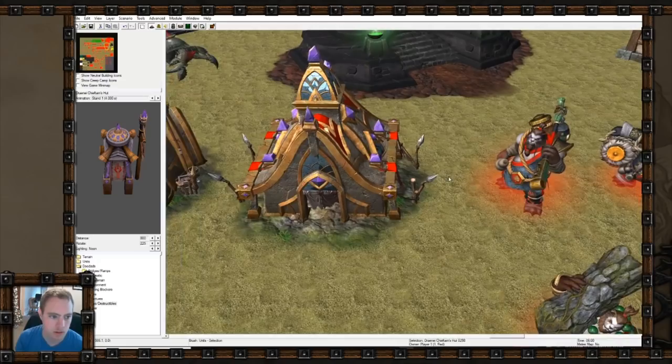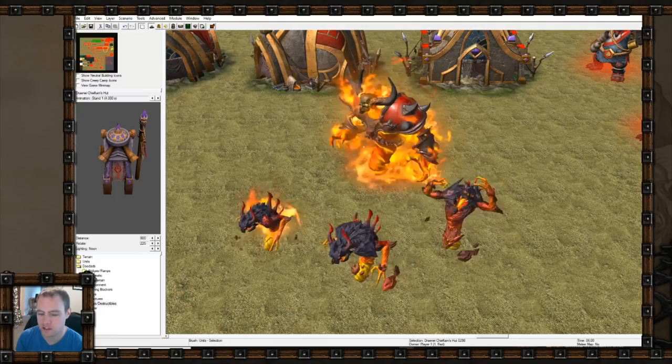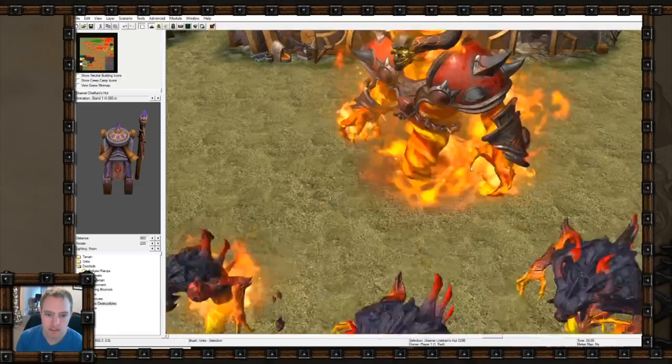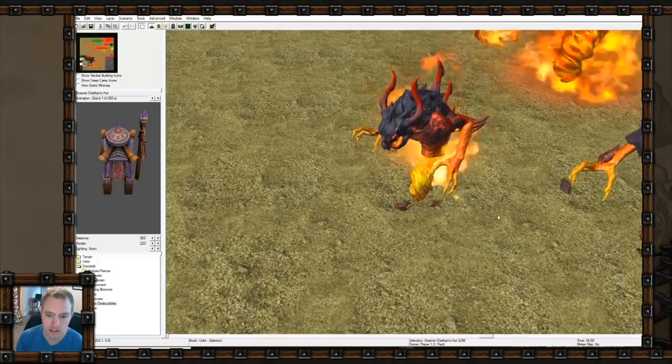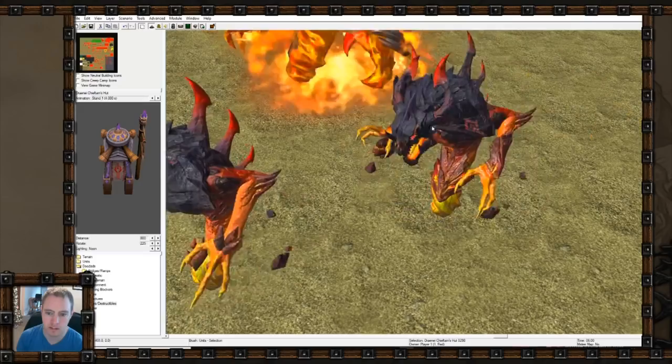Let's look at the neutral heroes I haven't covered yet - the others like the dark ranger I covered in other videos. This is the fire lord - pretty creepy. Doesn't quite look like Ragnaros, which is a nice distinction. Here are the lava spawn, which look way creepier now - before they were just cute little blobs. Not sure why only one is flaming, they might fix that later. But they definitely look more lava-ish.